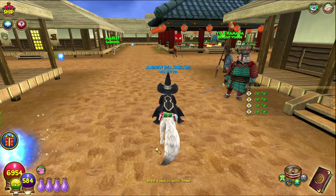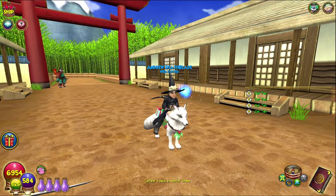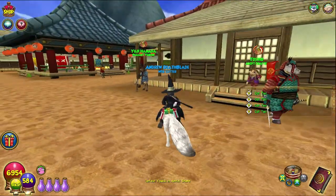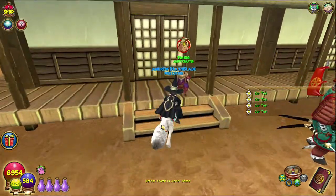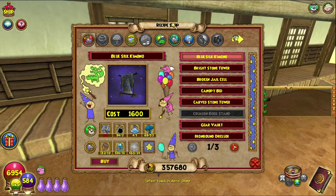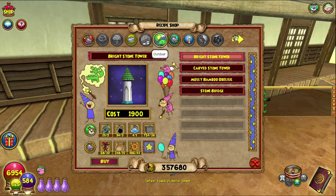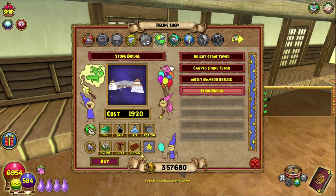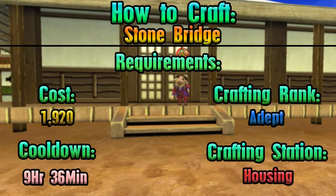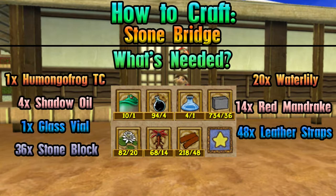Hello and welcome back to the Craft Box, my name is Brent, and today we're on episode 68 of the Completionist Crafter series. We are in Mushu talking to Toshio, and today we are crafting the stone bridge from him. As always, everything you'll need to know is on screen — all of the requirements and the things that you need for it.